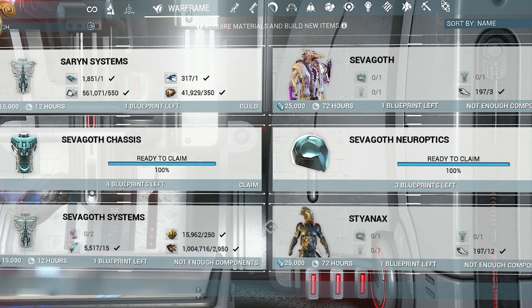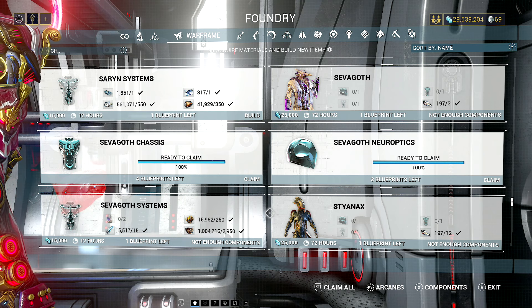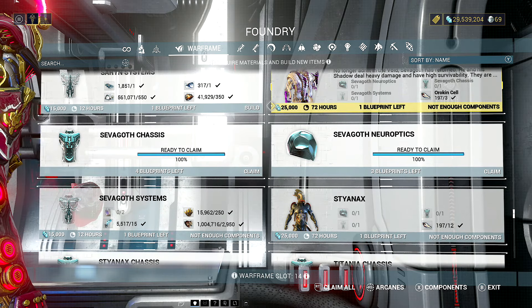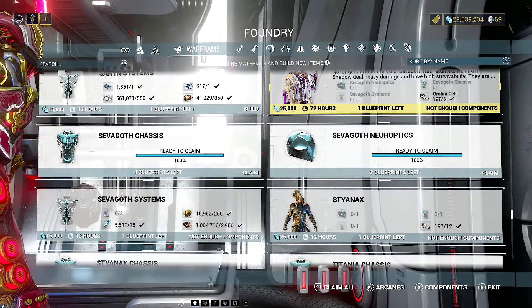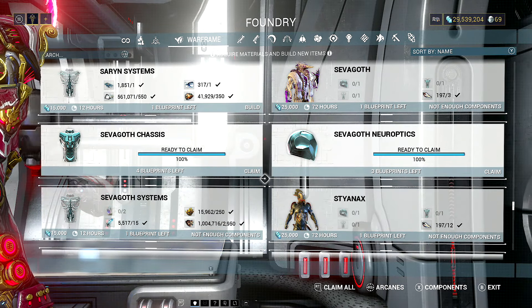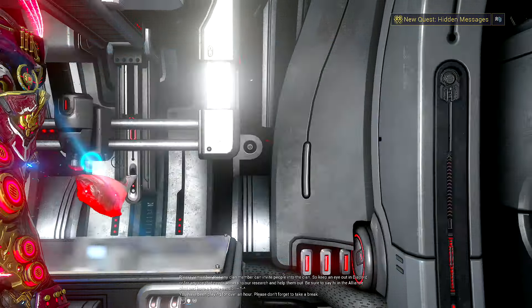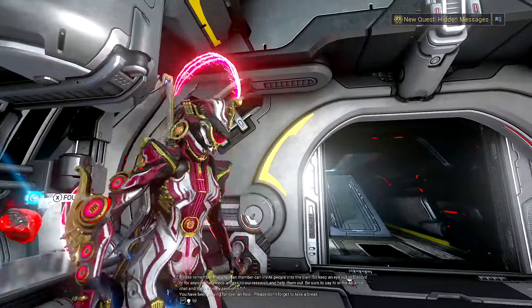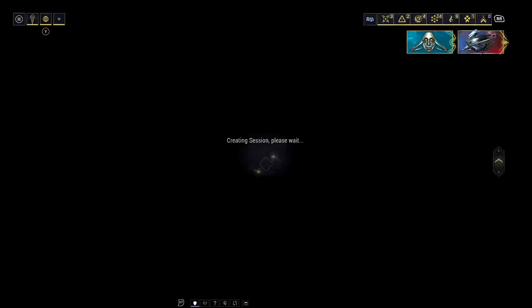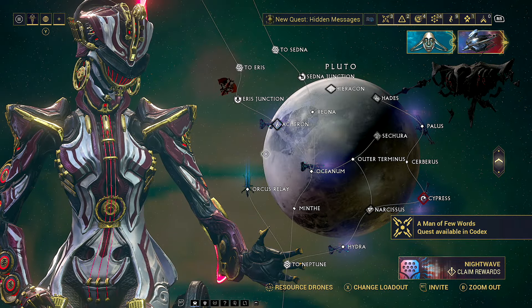Time for us to get Sevagoth's parts. A previous video in the playlist covers getting the blueprint itself. I know when launching this there's going to be a free copy of Sevagoth going out, but I'm looking way further ahead than a couple of days, so this is for anybody that wants to get Sevagoth parts. This video shouldn't be very long because it's easy to explain — there's the quickest way and, in my opinion, the recommended way.